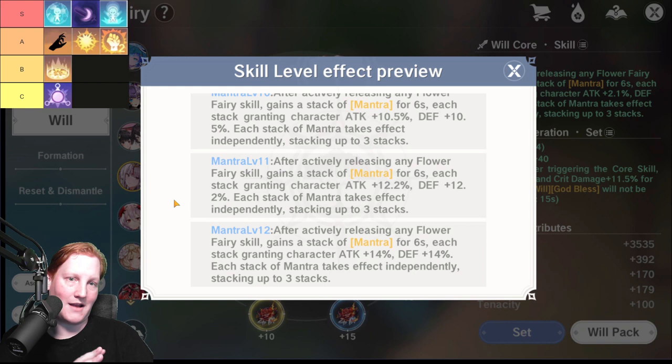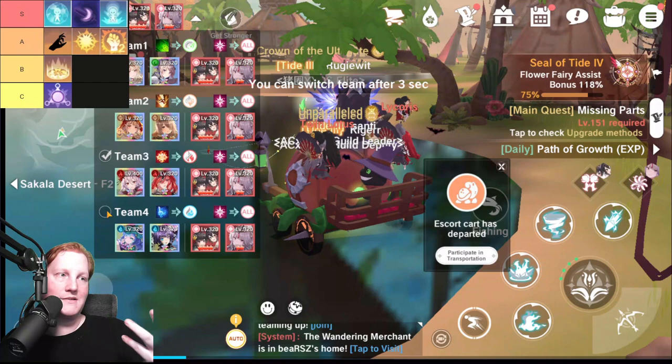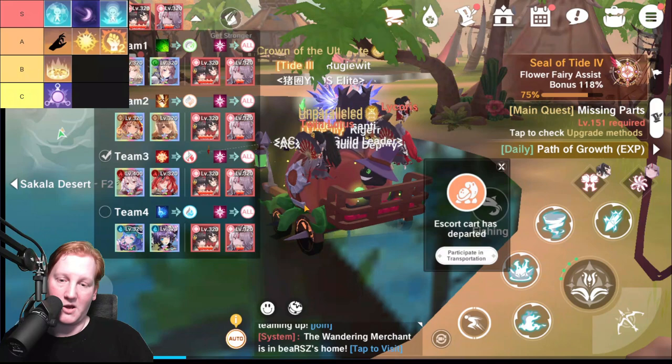The reason I had Mantra in B tier and not higher is that swapping fairy teams has a cooldown — about five or six seconds — making it tough to dance between your fairies. I'm using Licorice to keep Mantra going, but for a quick burst it can do okay because it gives a decent percentage bonus.